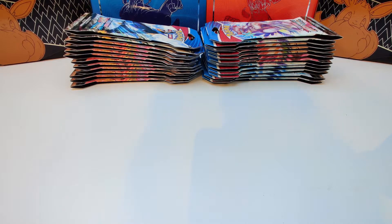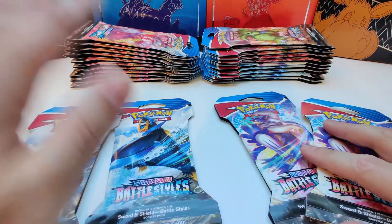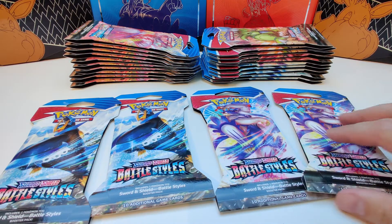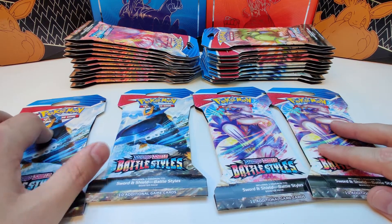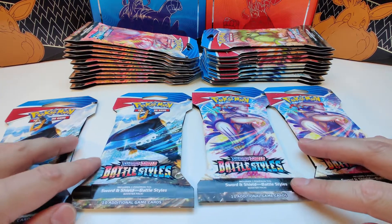Hi guys, welcome to my channel. Today we're gonna open some Battle Styles in hunt for the Gold Houndoom and the Sleepy Tyranitar. Today we're gonna open four packs: the last two Empoleon and the last two Rapid Strike Urshifus. Let's hope that we're gonna pull something great.